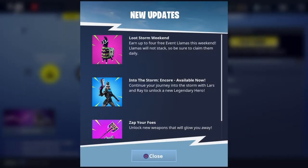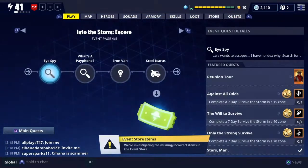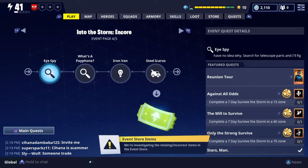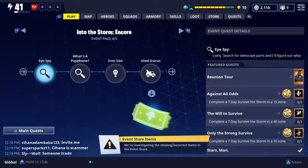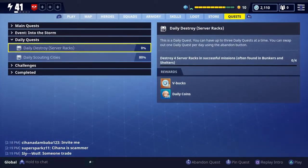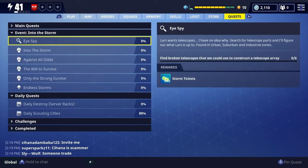Hey everybody and welcome back to another Fortnite video. If you'd like to help out a fellow zombie slayer, subscribe to this channel, give it a like, and share it. Today we're doing another chapter into the storm called Encore. There are six missions and I had a lot of fun doing this — I got like three storm llamas just from completing it, plus you get to pick a new hero at the very end. Okay, enough chatter. Let's dive in and start with the very first mission.